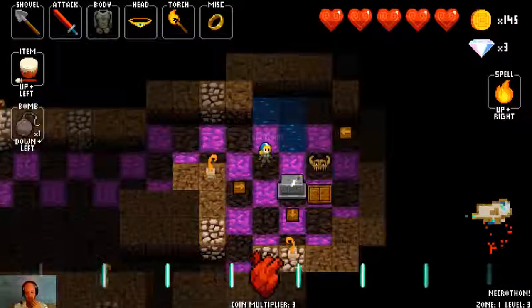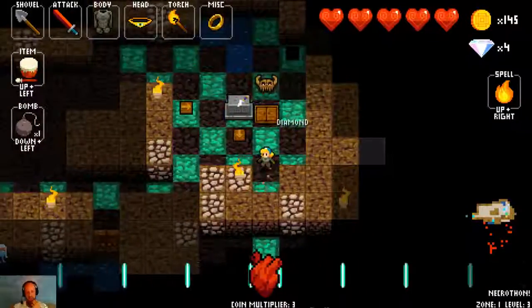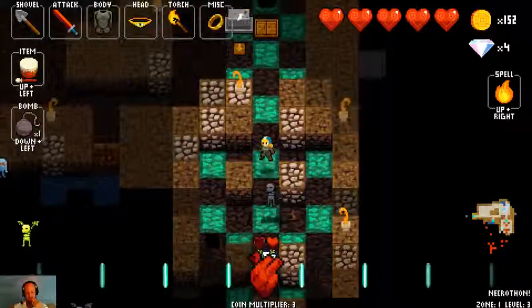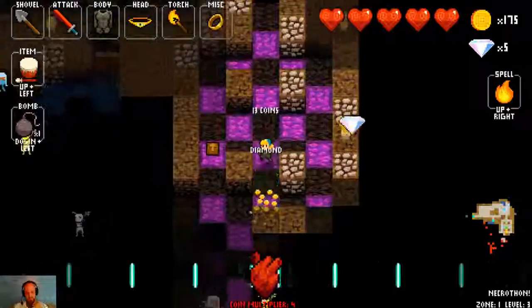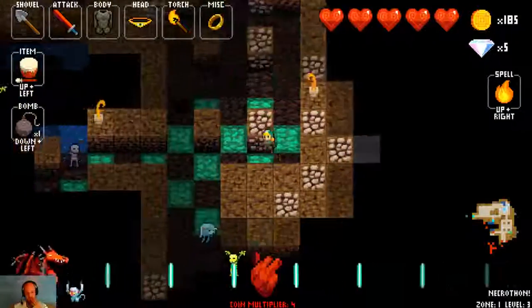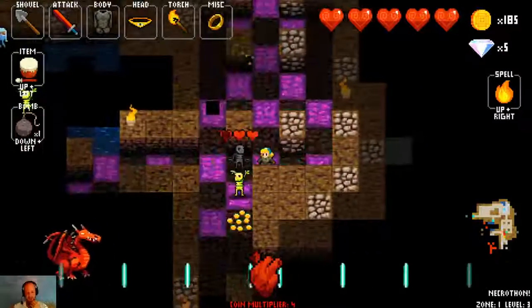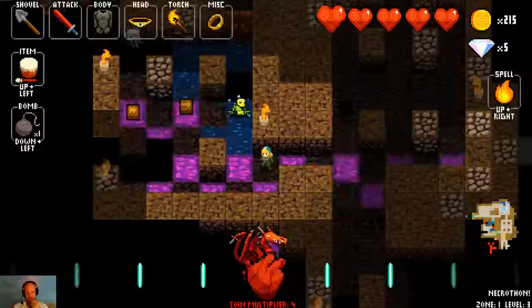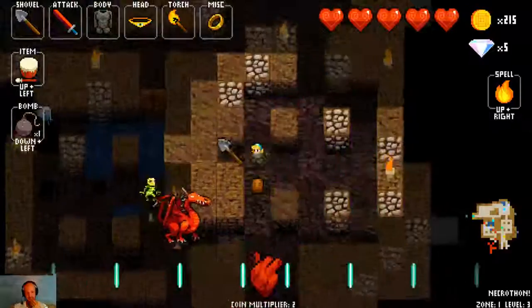We do get some chain mail, which is going to help us take a bit more damage. That shrine is one that can be a little bit dangerous to take. Now that I'm getting the controlling of the beat down while dealing with the commentary, this is getting a little bit better.